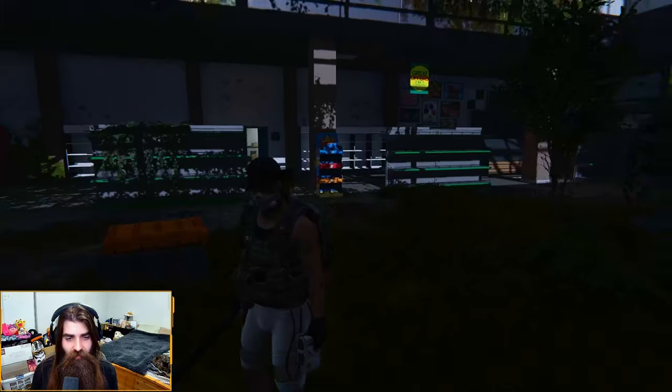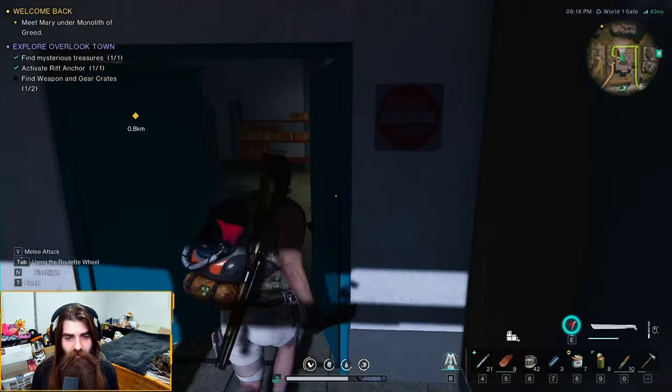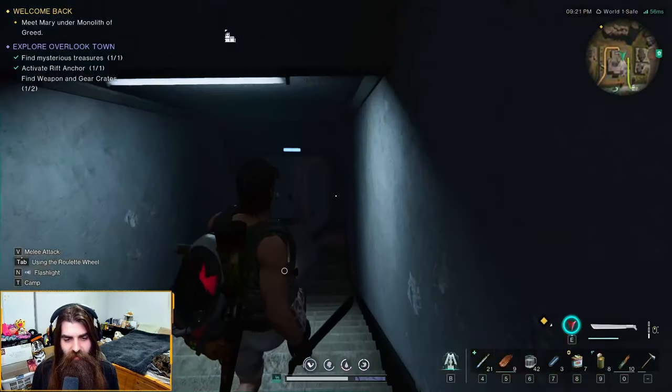So in the Panorama where we found the mysterious crate — through these doors and then to your right, there'll be this little downstairs area. Just keep going down here.